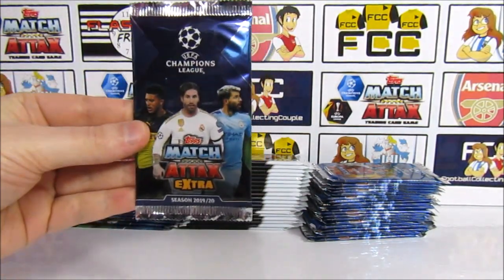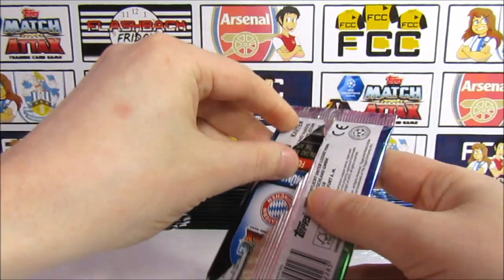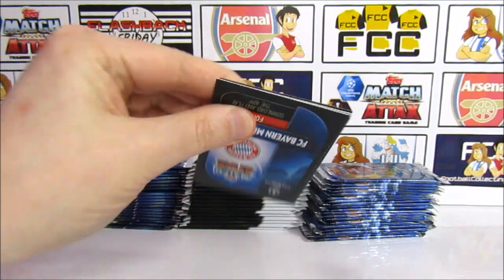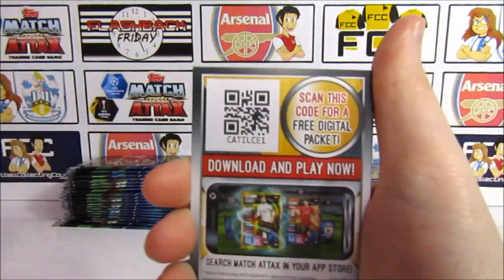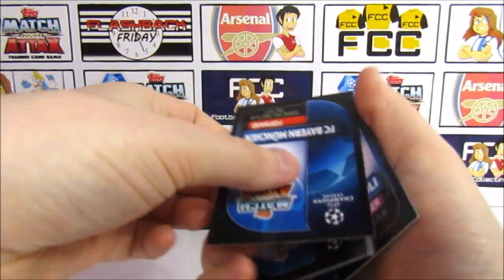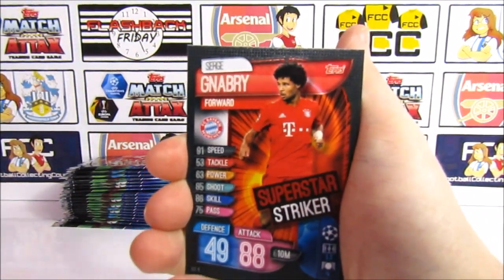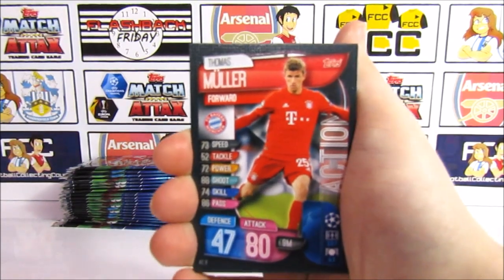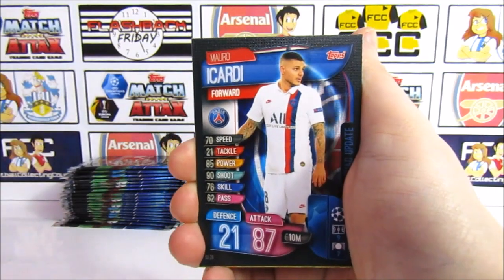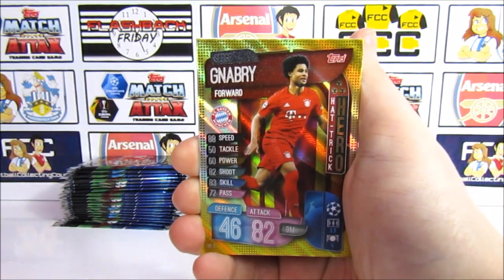I'll complete the trio and go with the Match Attacks Extra International for pack 3. If you did miss our UK vs International Extra pack openings you can check that out in the iCard — that was really fun. So there we have another code. Pack 3 we have Fabian Ruiz, Gnabry Superstar Striker, Thomas Muller, Okareke, Icardi, and the insert is a Gnabry Hattrick Hero — not a bad one to get.